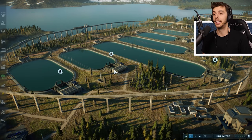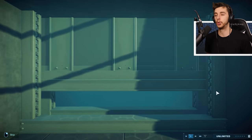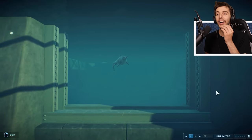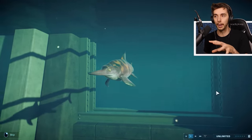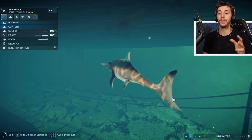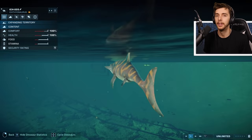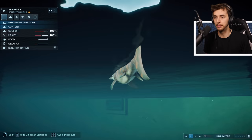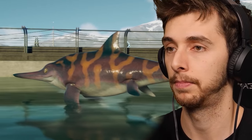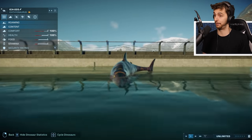First off we're going to look at the creature that's lowest on the pecking order, which is the Ichthyosaurus - this little dolphin-like thing. We'll release them one by one and I've put a pattern on it which looks absolutely gorgeous. One thing right off the bat with aquatic creatures is that you really can't do much with them - this is how they look, you can't change the enclosure, you can add fish and viewing domes.